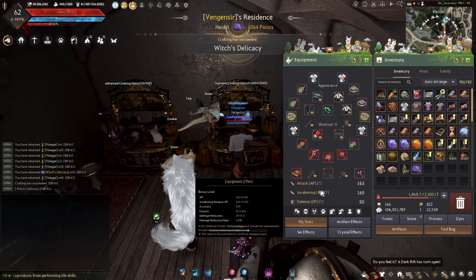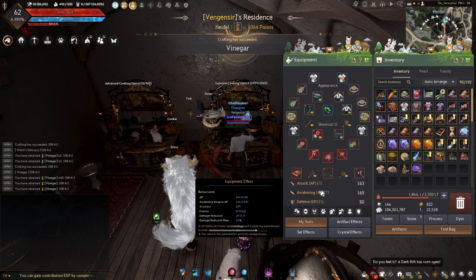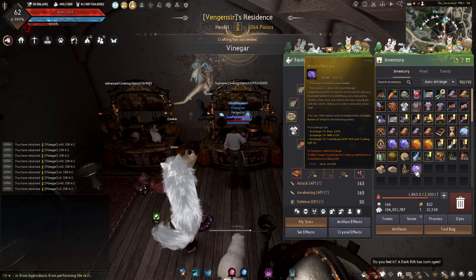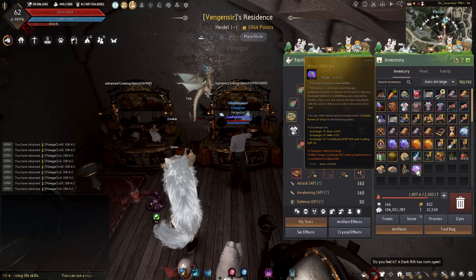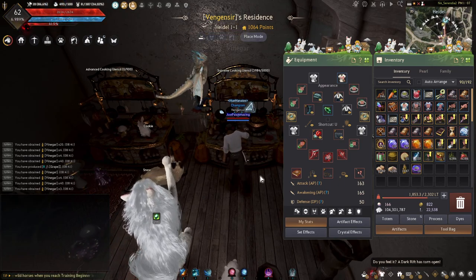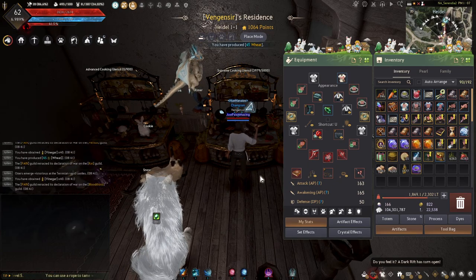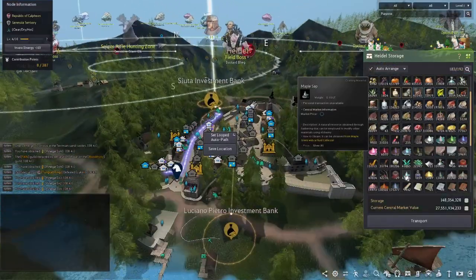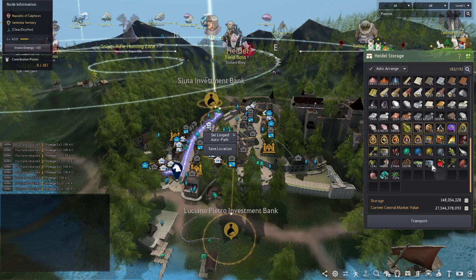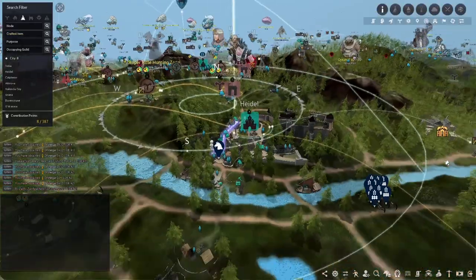We're going to make vinegar until my eyes fall out. Look — we got a mass cooking, plus 10 on the witch's delicacy. That's what I'm after — I'm going to need like 100,000 of these things so I can exchange 10 for 900 contribution XP and 30 cooking XP. I probably need 50 or 60,000 contribution XP just to get a few contribution points. We already have 287 mysterious catalysts which I can also trade for contribution XP, and 24 of these you can trade 10 for contribution XP.